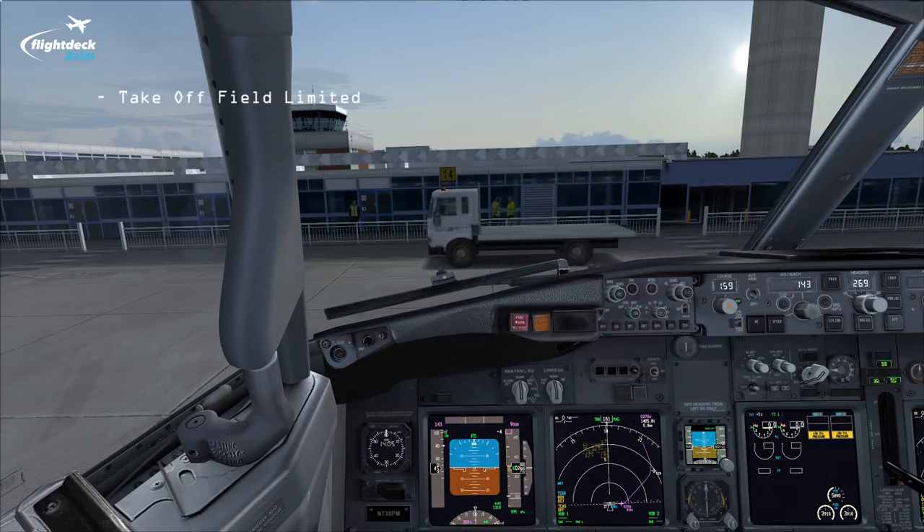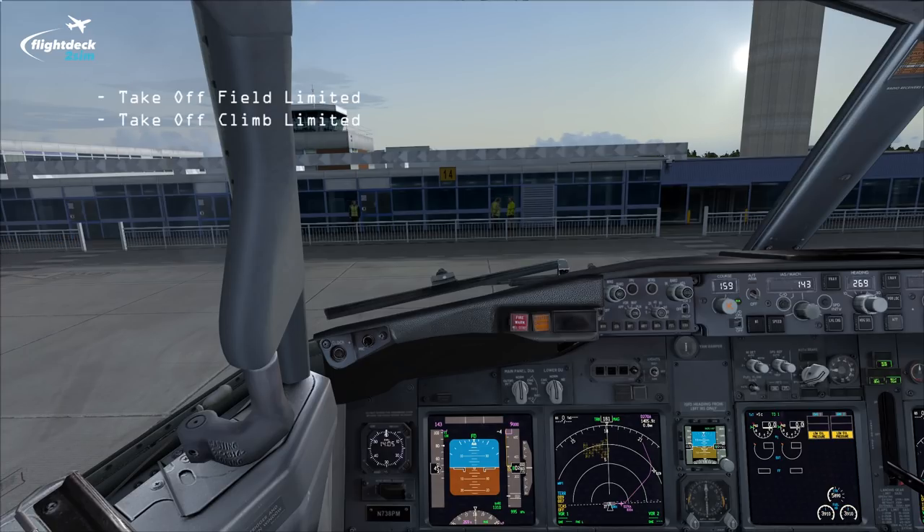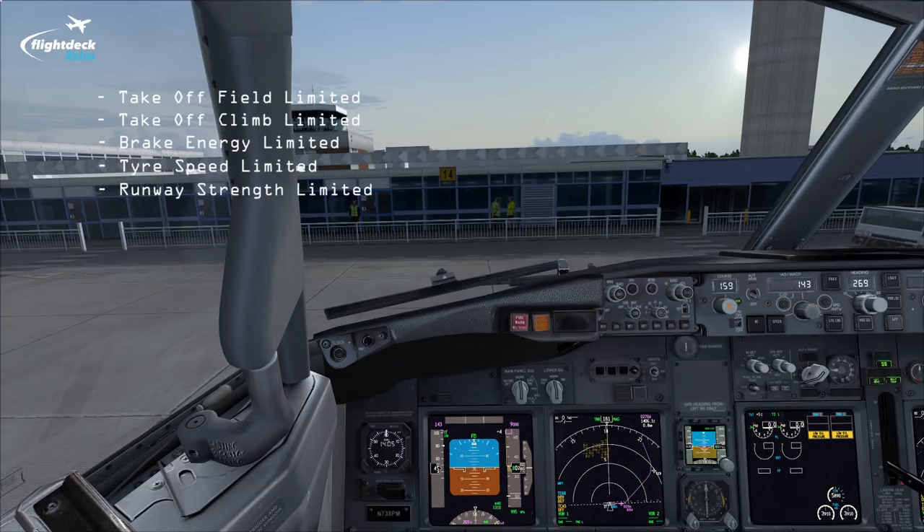You might be takeoff field limited if you're taking off from a short runway. You might be takeoff climb limited if there's an obstacle on the departure. You might have other factors like brake energy limits and tyre speed limitations to think about if you're taking off from somewhere with a very low density altitude, and unusually you might have runway strength limitations, or what's known as PCN, perhaps if the runway has just been recently resurfaced. And of course we must also ensure that we never take off more than the certified maximum takeoff mass of the aircraft.